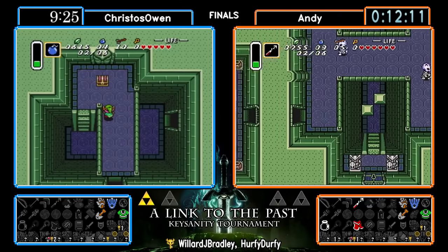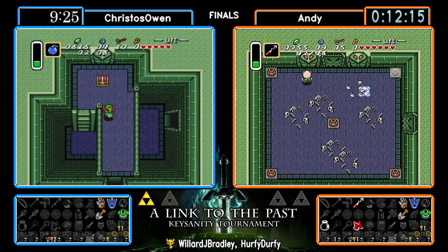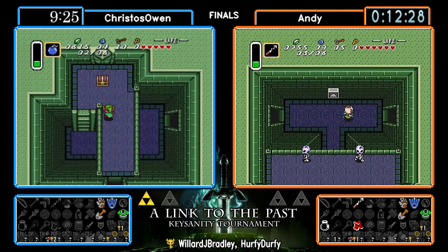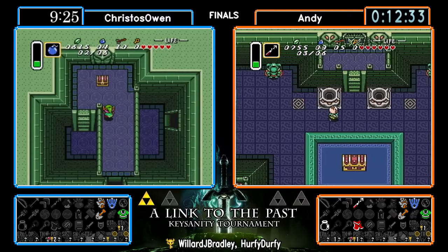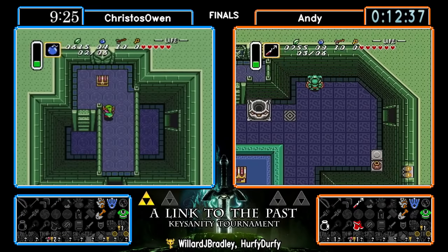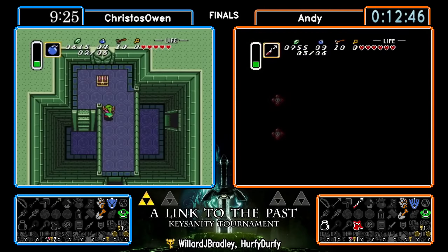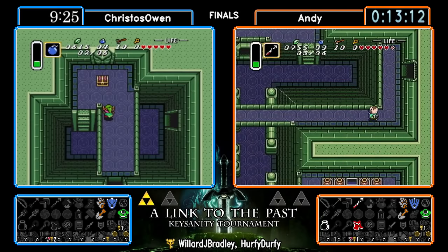Here's an interesting concept: let's say Andy doesn't find anything in Eastern Palace — what's his next play? He got the shovel, got the bottle, could check those two locations, but they're kind of out of the way and not very convenient. He could go do Hyrule Castle, maybe take a death warp, then go up and check that first chest in Agahnim's Tower. Of course you'd rather go do Aga Tower when you have at least one key. The hookshot is a pretty nice weapon — you can hookshot all the pots in that room — and it's a way to get enemies out of the way until you find an actual sword.